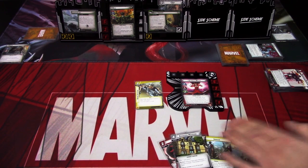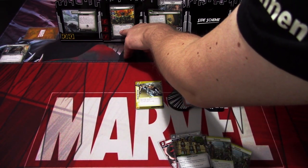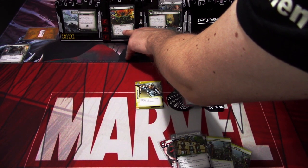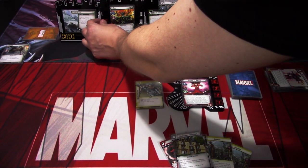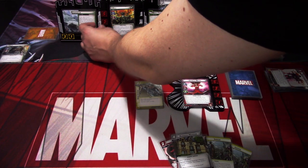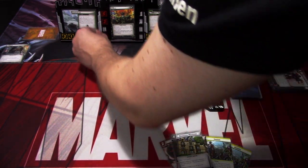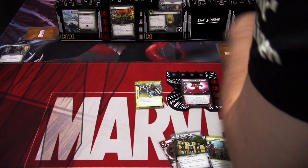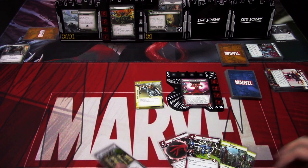One other thing I forgot - Hela has plus one scheme and attack, and plus two hit points per player. So we actually have two more hit points here. I always forget to check the text on Hela, so I'll just add the hit points. Nick Fury also took one more damage, but that didn't matter. Okay, that was the hero phase. Let's go to the villain phase.